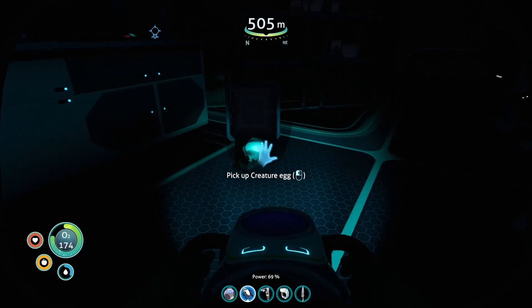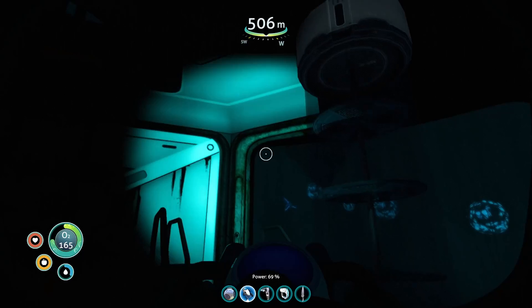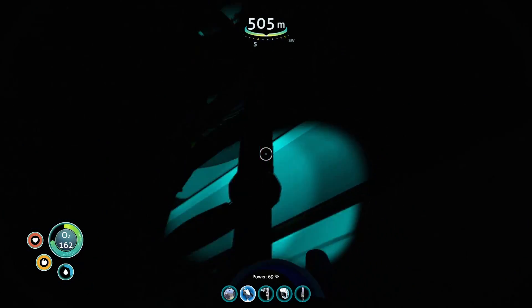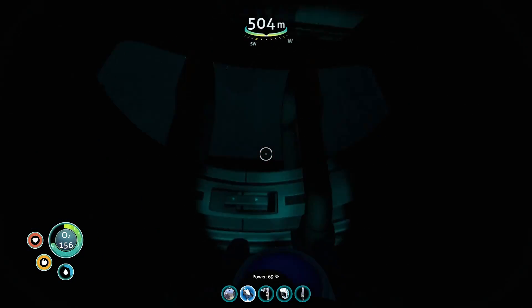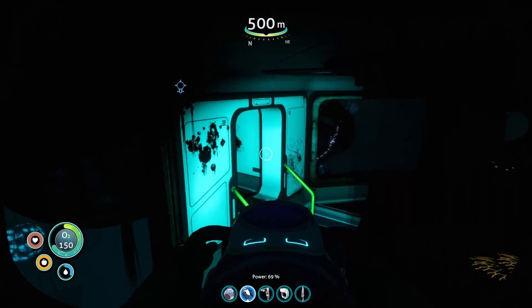Welcome back to the channel, my name's Jemison, and in today's Subnautica Guide, we're going to be venturing on out into the Grand Reef, near the Degasi Sea Base, to get our hands on Cuttlefish Egg Number 4. Let's get on with the video.